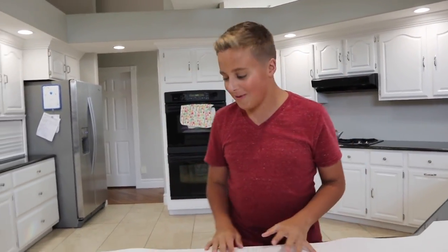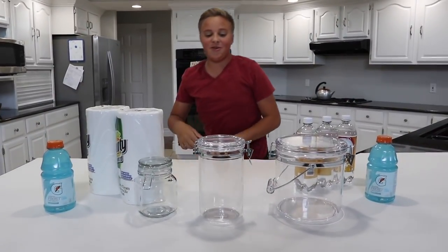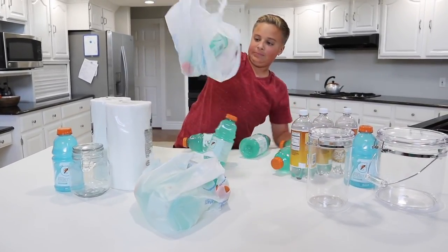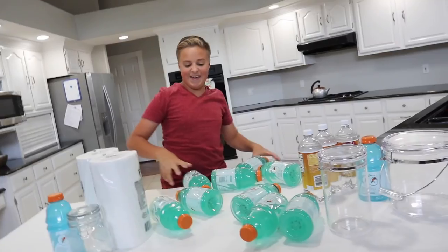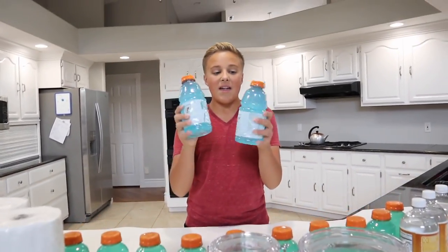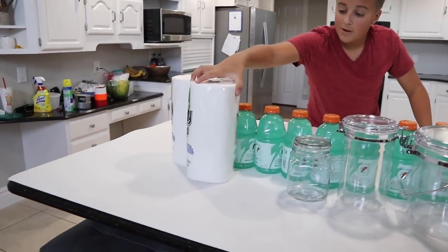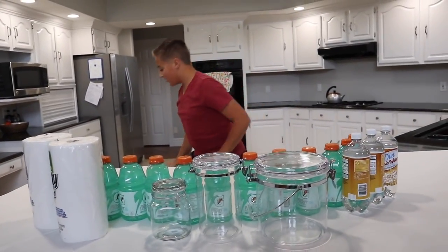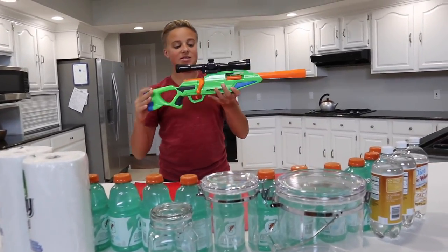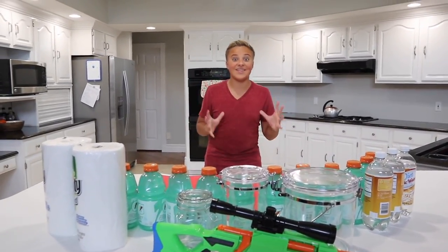We have everything we need, so let's see what we got. We're gonna need a little bit more space for this one. We have Gatorade that we got at the store, two different colors for the shield potion, some tonic water to make all the potions glow in the dark, paper towels for the bandages, red paper for the band that goes around the bandages, and a sniper rifle we're going to spray paint. Oh, and we need duct tape — I'll be back.